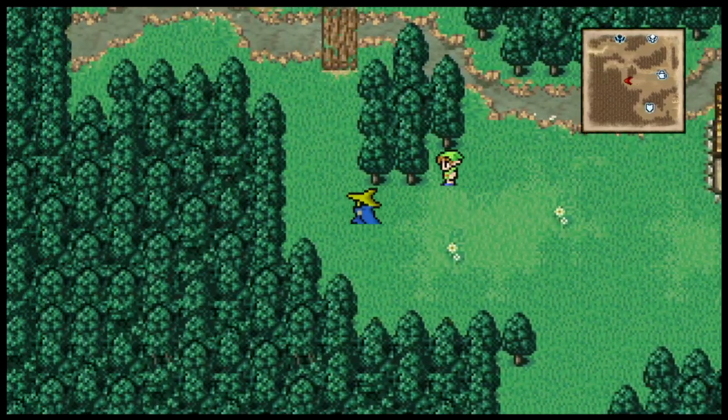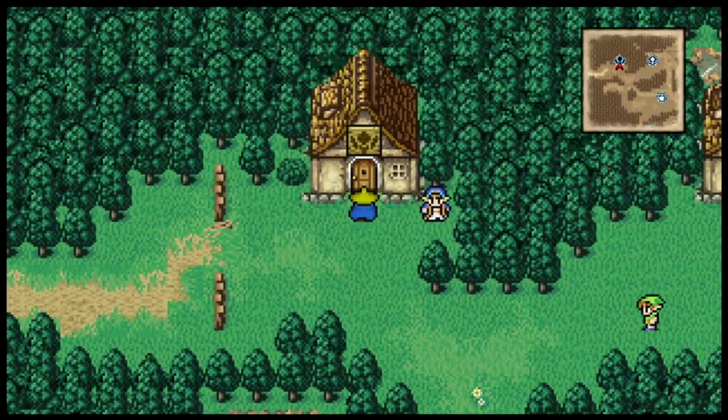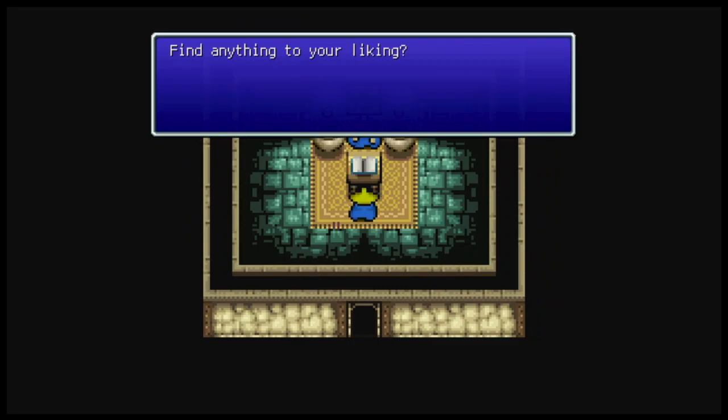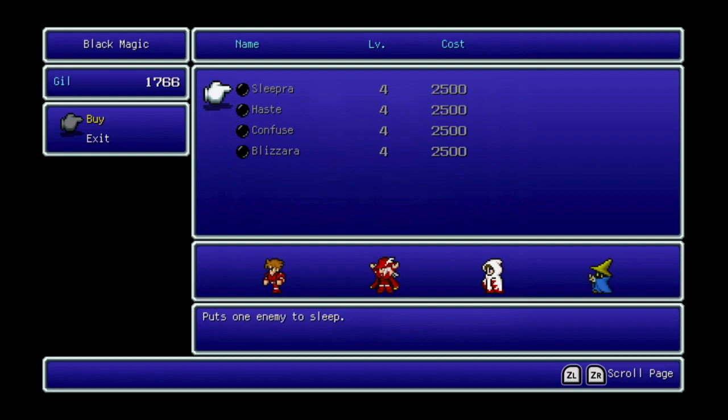There's the item shop with all the same kinds of stuff. An important thing you'll notice in Elfheim is that there are four magic shops instead of just two — two black magic and two white magic — because they have level 3 and level 4 spells. Notice how expensive they are!